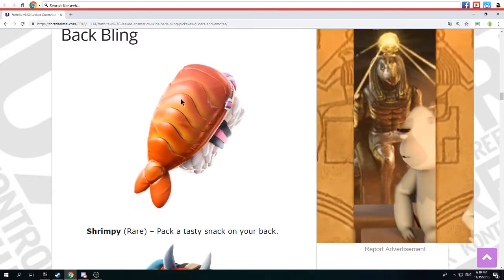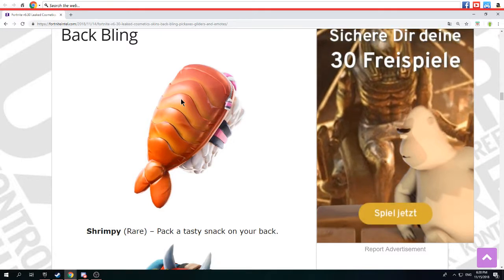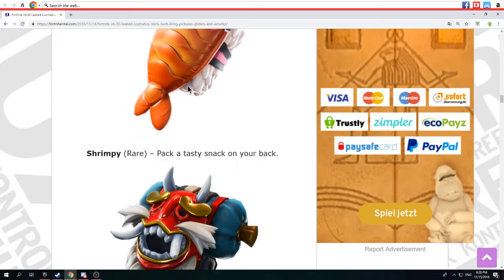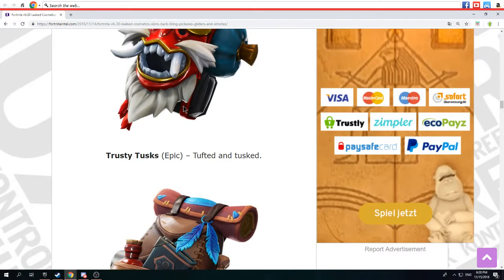And that's for the girl, which actually has a better back bling than the boy — from one time in the chair. Pack a tasty snack on your backpack, or buckling. Tristy Tusk is epic. Chikawa comes with a whole thing.